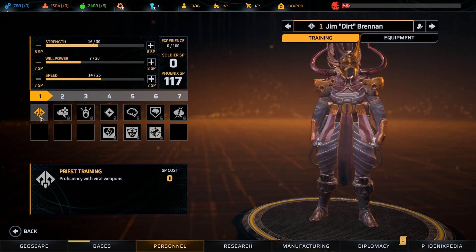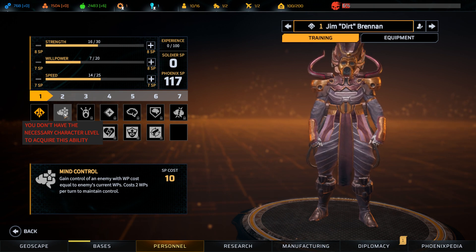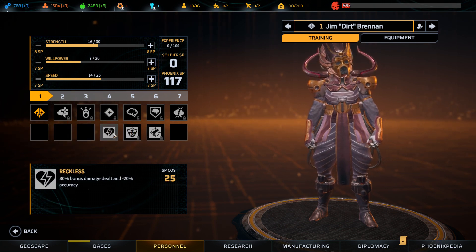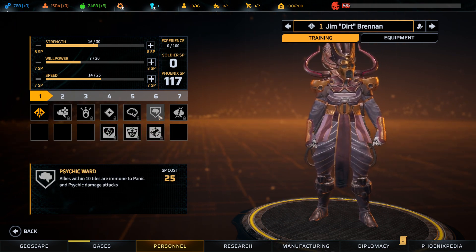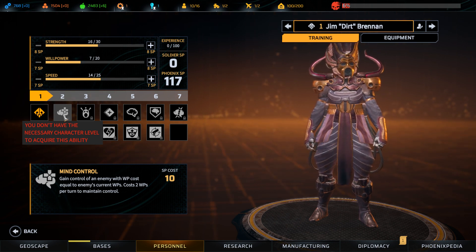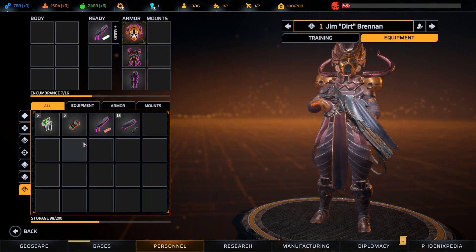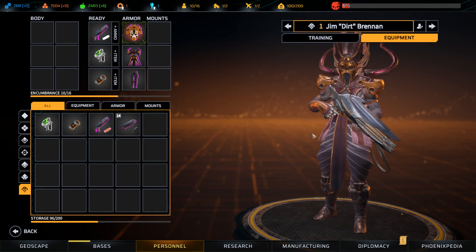Let's take on Jim Dirt Brennan. Wow, that is an intense appearance. What on earth are you, my friend? A priest with proficiency with viral weapons — that's convenient. He has straight up mind control, but the cost equals the enemy's willpower, so some enemies we just won't be able to grab — Sirens had 30 will points. He can induce panic, requires an enemy with low will. Of course he can multi-class. He has Reckless, Thief, and handgun proficiency. Mind control is really powerful. We can lower enemy will points by damaging them, so sometimes we could force even a high-will enemy into being capturable. He seems potentially powerful, and that hat is really something. Let's give him one of those viral weapons we found.